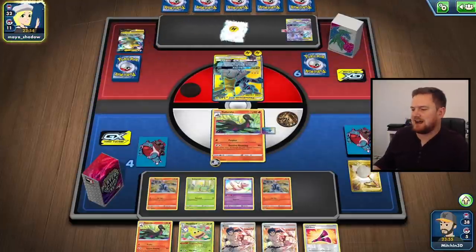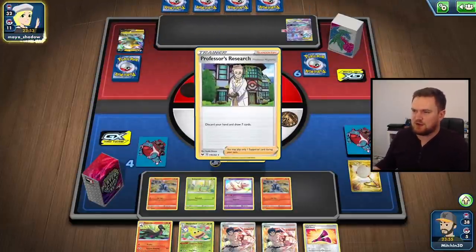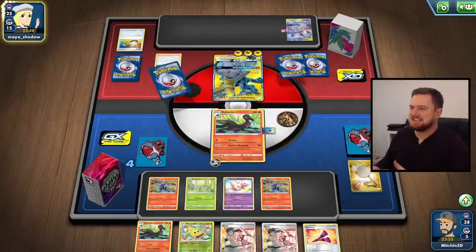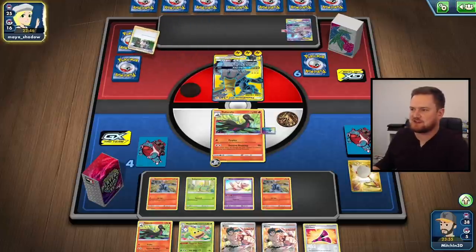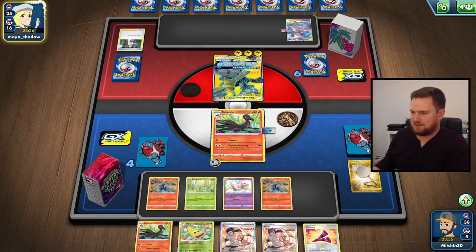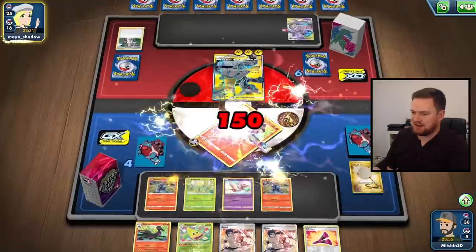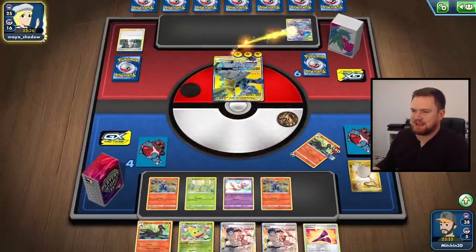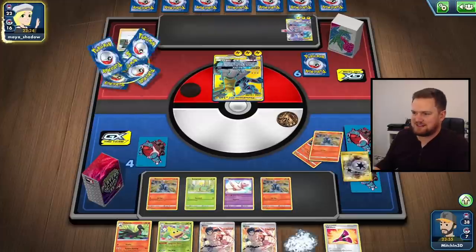We've just had a really fantastic turn. We're going to take that knockout on Bolteon really easily. We also managed to get the Weeping Bell scooped up, which means next turn we can potentially use it again. You notice those Brunos in my hand - I really like Bruno as a supporter card. I think it is really really useful. I don't know if it's better than Research, Marnie, and Boss, but it does provide a little bit of extra draw in a deck that is going to lose Pokemon quite quickly - Salazzles are going to be knocked out pretty rapidly.